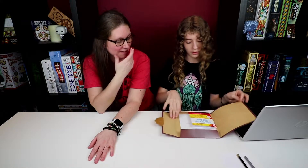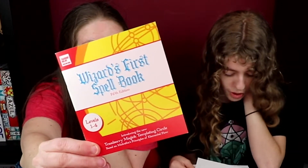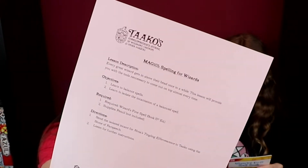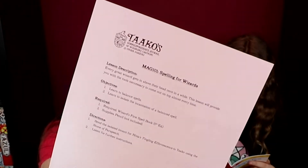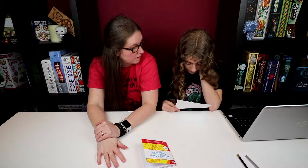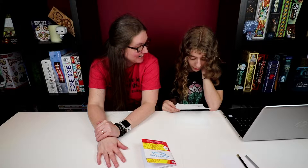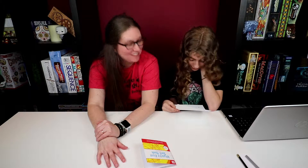And it is the Red Fireball. Wizard's First Spellbook, 5th edition — Magic 101: Spelling for Wizards. Every great wizard gets in above their head once in a while. This lesson will provide you with the tools necessary to come out on top almost every time. Send the isolated incant for Neva's Tingling Effervescence to Tacos using the Stone of Farspeech. Listen for further instructions. Wizard school advice: I believe in you, student.